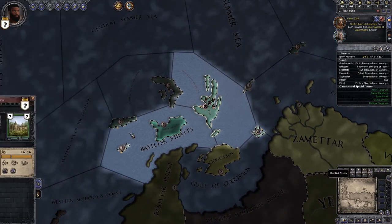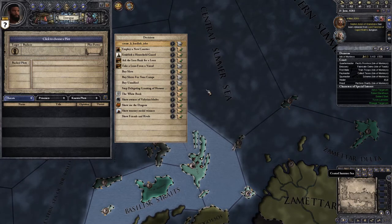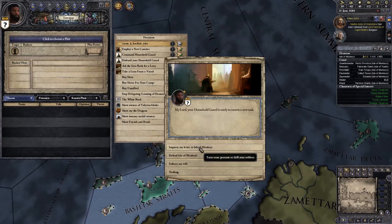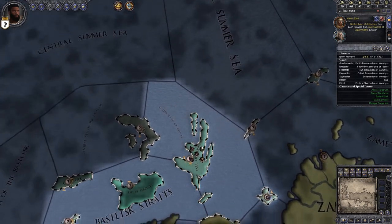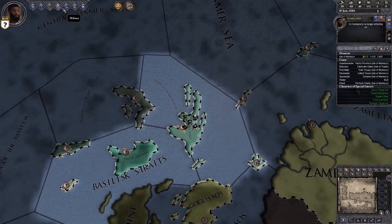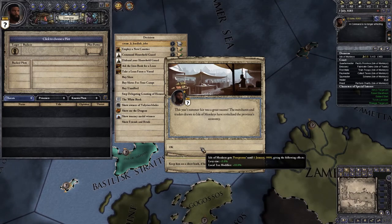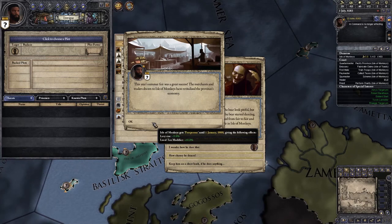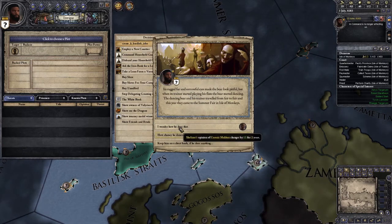To revoke his title I need 50 prestige. Let's hold a summer fair — that'll get us prestige — and also set up the guard, which will give us more troops. Drill the soldiers — 493 out of 820, a little bit better. That's going to take a while to fill up but we now have basically double the troops we started with. Oh cool, the Isle of Monkeys becomes prosperous until the end of time — an extra modifier for levy size. I've never seen that before. There's a bear dancing around doing its thing.